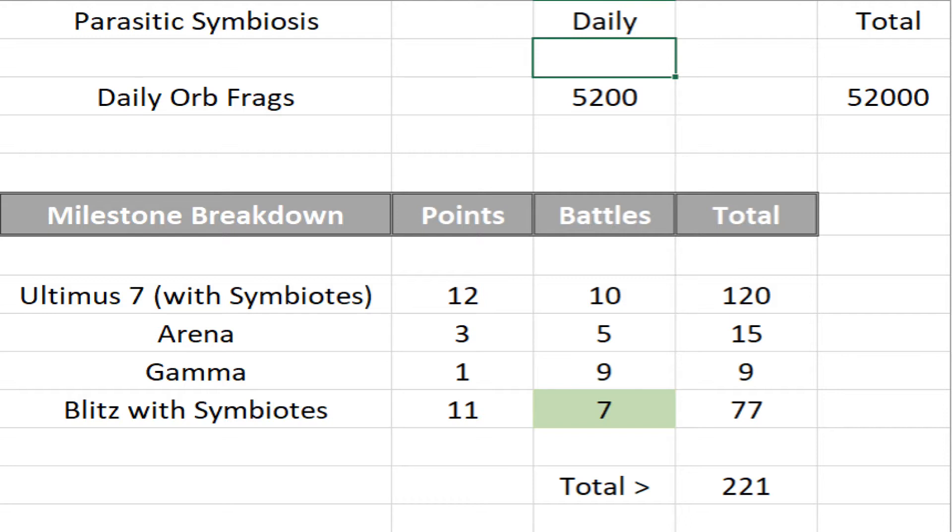Now let's go to the milestone breakdown. In Ultima 7, I have full symbiotes and I am also losing some battles just to get points. Each battle with 5 symbiotes will give us 12 points. I spend more than 10 energy, but for calculation purposes I have kept it to 10 battles, so it will give us 120 points from Ultima 7.